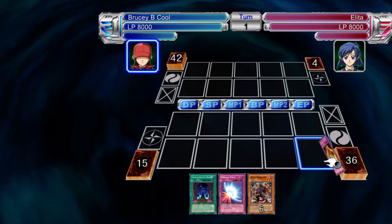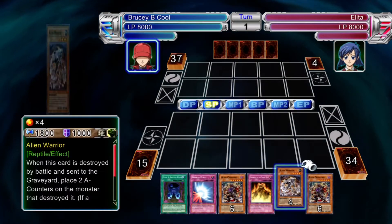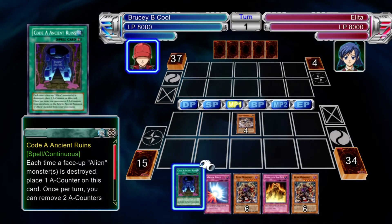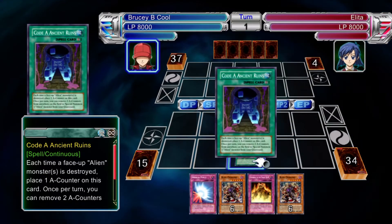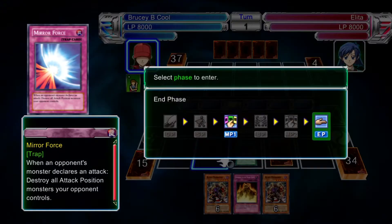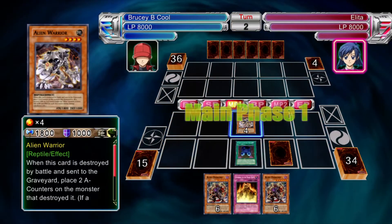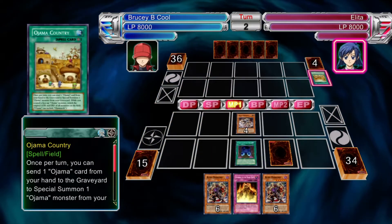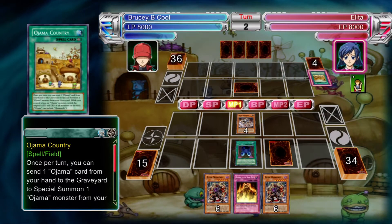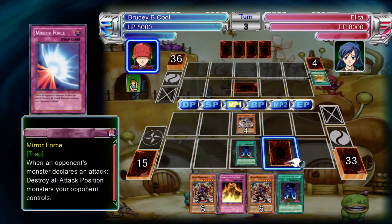So Alita runs the Ojamas. For those of you that don't know, with Ojamas you either have to have a lot of them on one field to activate certain effects like Ojama Hurricane, which I'll talk about later, or you start messing around with attack and defense on Ojama Country. On top of that, depending on how many get special summoned, certain monsters can be pushed out because of the sheer number of monsters on the field.